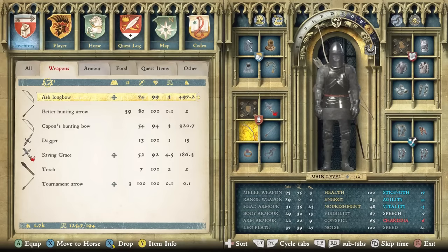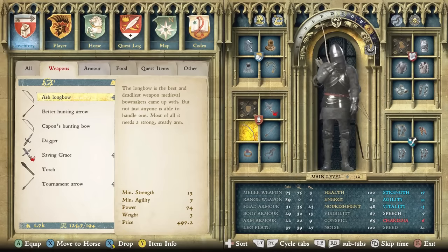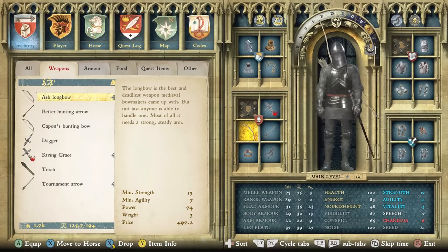Number one: look at the stats on your bow. For instance, the ash longbow — if we hit the item info button — is described as the best and deadliest weapon medieval bow makers came up with, but not just anyone can handle one. It needs a strong, steady arm: minimum strength of 13 and minimum agility of 7. That's quite high — 13 strength is not something you'll have for a large chunk of the early game. If you equip this bow without meeting those stat requirements, it will flail all over the place.